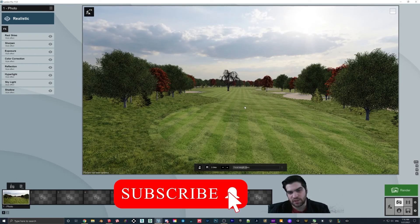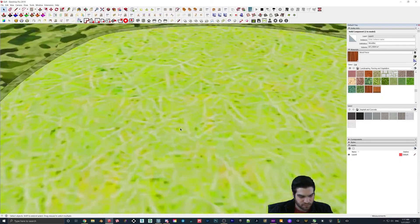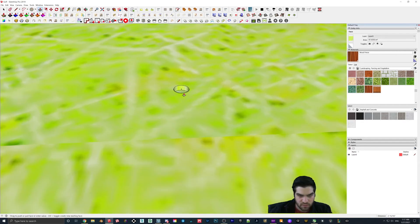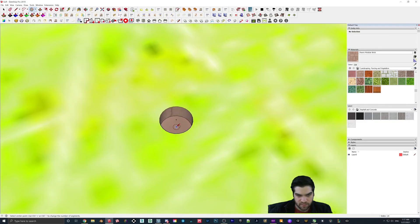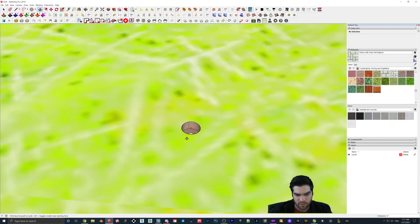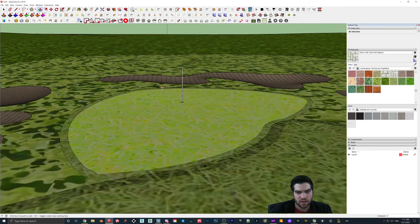I'll make a little animation. Something I'll do quickly — I'll go here and draw a circle. I'll pull it down something like that and then put a little pin coming out of it. I think maybe about nine feet tall should do the trick.